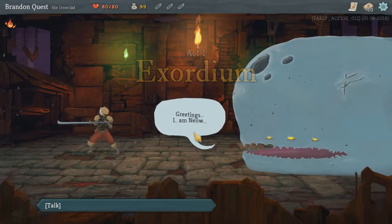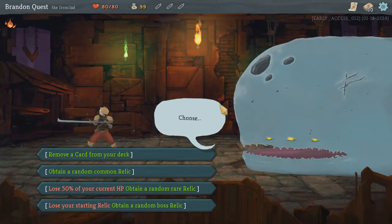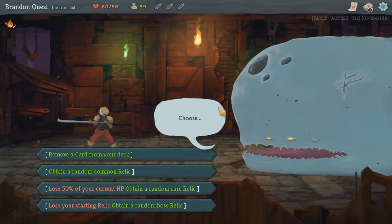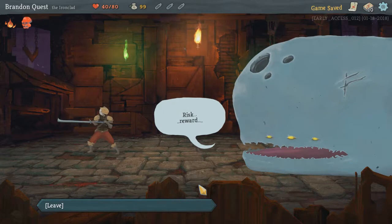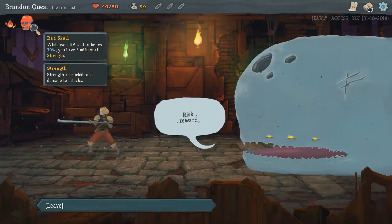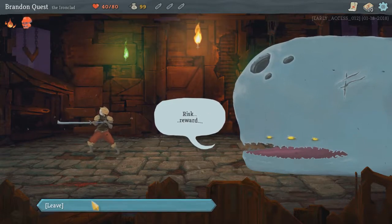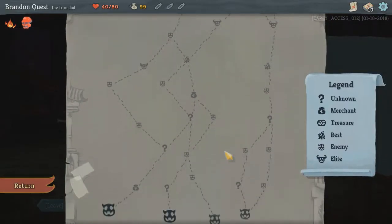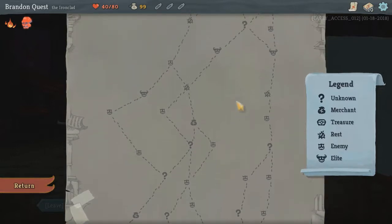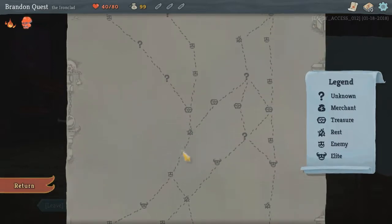Give me a random relic. When your HP is at 50 percent or below, you gain three additional strength — that's a weirdly useful starting item. I don't have enough money to start near the merchant. Okay, so this level here automatically has a treasure.